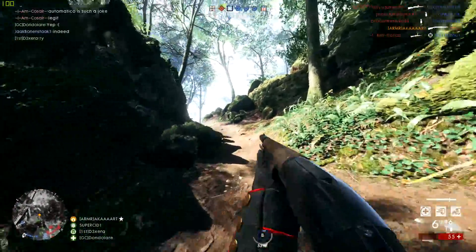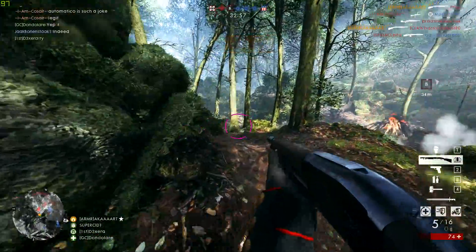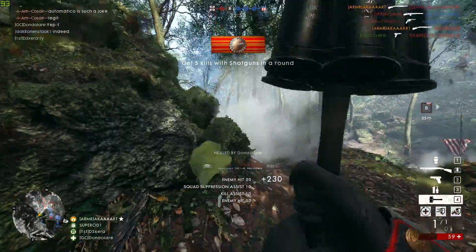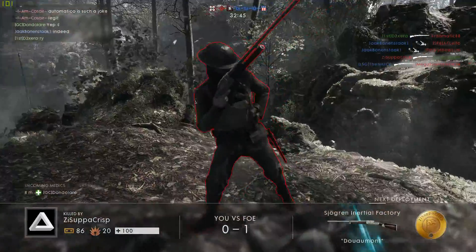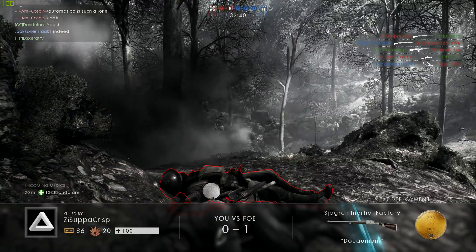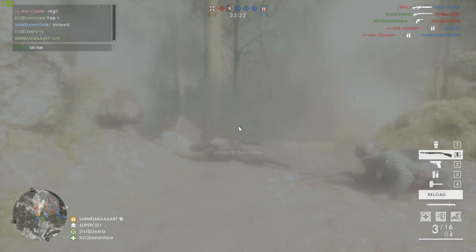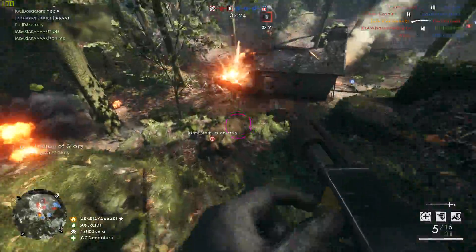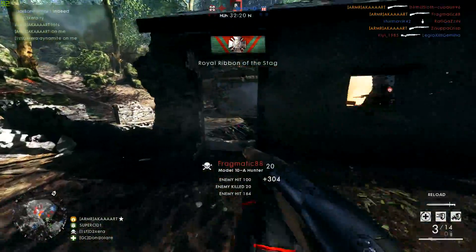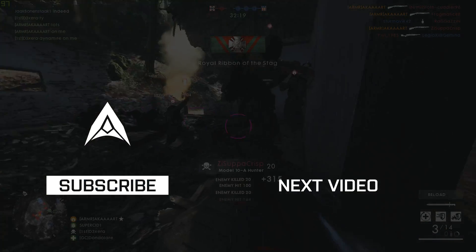Finally, the most fun thing to do in BF1 in my opinion: run a full squad of five on a map like Argonne Forest Conquest in the assault class with the Hellriegel, Automatico, or Model 10-A Hunter, anti-tank grenades, dynamite, incendiary grenades, and just go full Rambo. Yes, this is essentially the meta and the overpowered weapons aren't something I'm a fan of, but doing this gets the most out of BF1. Let me know in the comments what your favorite thing to do in Battlefield is — number 10 won't be popular but some of you have tried it and found it fun.